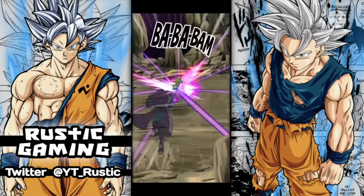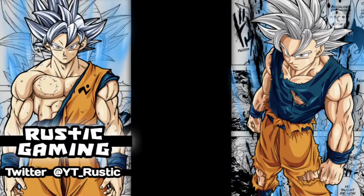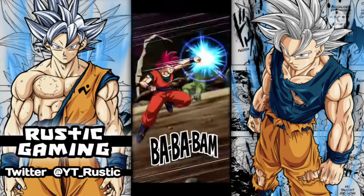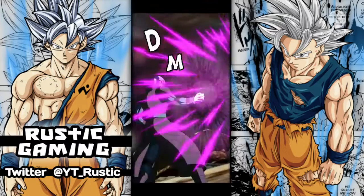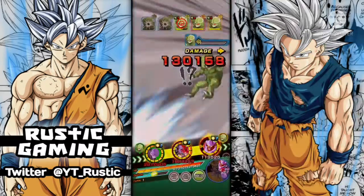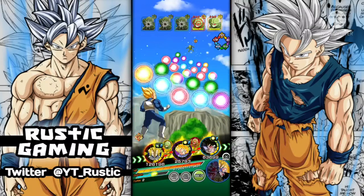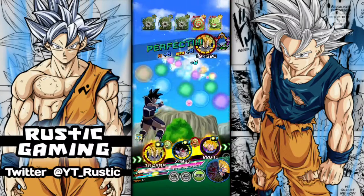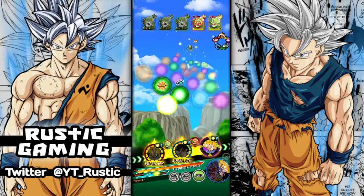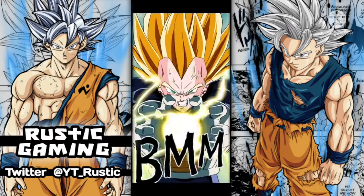I think Saiyan Lineage is also another good link you want to focus on. Obviously you really want all characters at level 10, but Big Bad Bosses is probably the best link in the game to get done. It'd be really close with Saiyan Lineage as well.